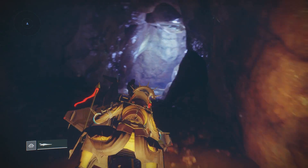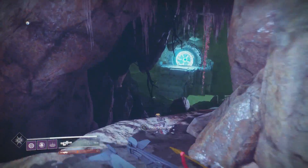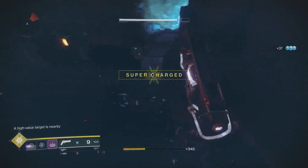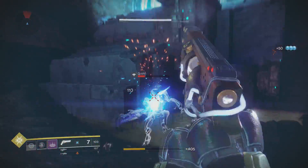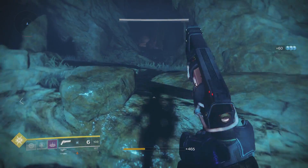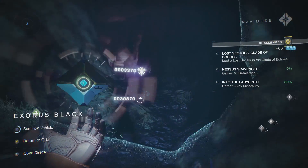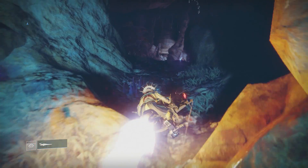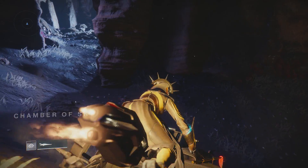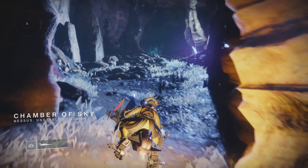When you get down here there is a minotaur as well as a few goblins. You're going to want to kill every single enemy you can see. If you do not kill every single enemy, when you come back to this location there will only be the goblins. So make sure you kill the minotaur as well as all of the other mini enemies. Upon killing them, go through the vex portal.